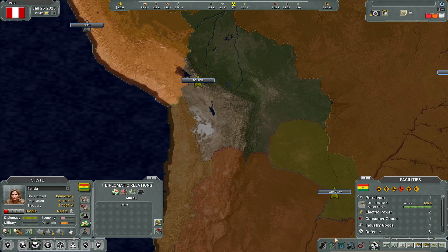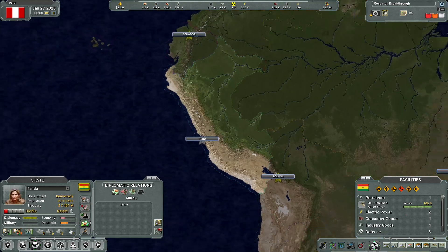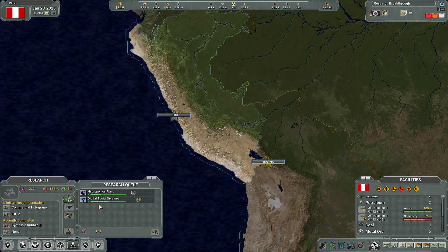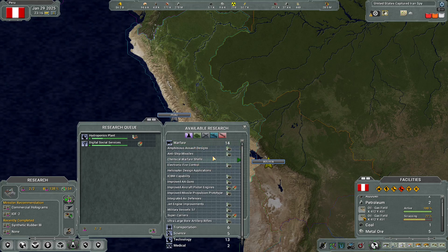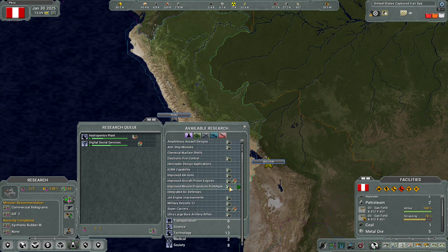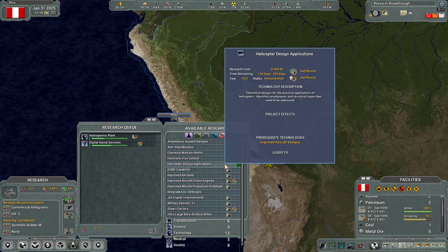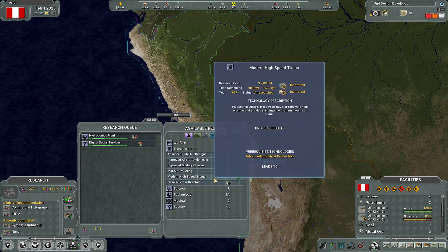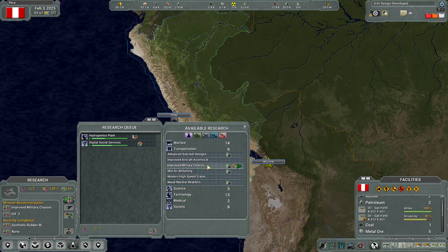We're really hostile to them — or they're hostile to us, that's what really matters. I do think we want to kind of prepare for war with them, just because that'll be fun. We should maybe queue up some warfare research. Chemical warfare shells — that's nasty. Integrated air defenses. Helicopter design applications. Improved military chassis — I feel like that is important, let's add that in.